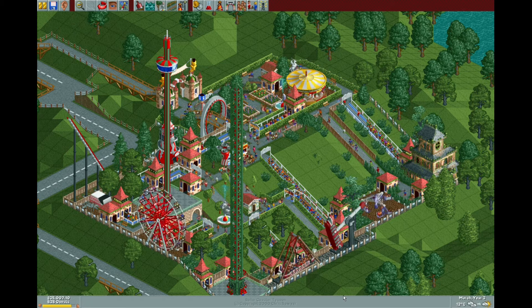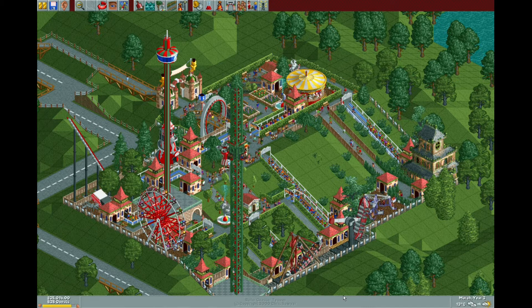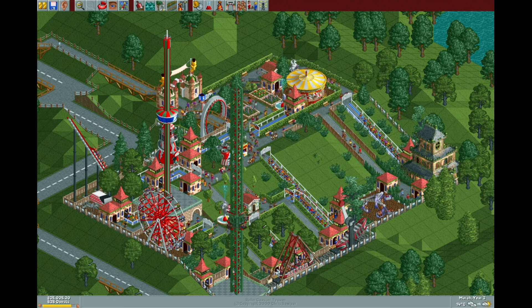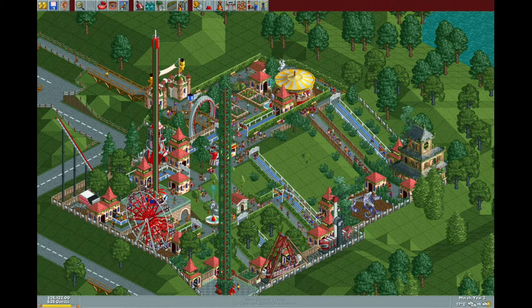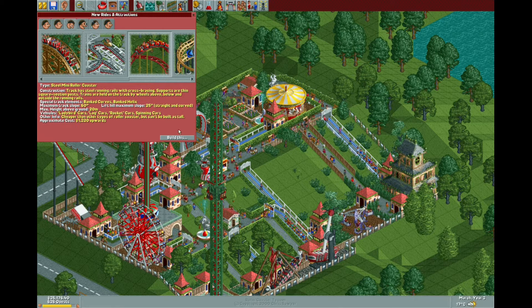I actually managed to do that already. What I'm going to be doing here is rebuilding one of the coasters I had here. What I'm trying to get across is you don't need to spend a fortune on an effective coaster — you can get away with building a very small, cheap design which is just as effective as a big complex one. So we're going to be building a steel mini coaster, which is the equivalent of the junior coaster in the newer versions of the game.